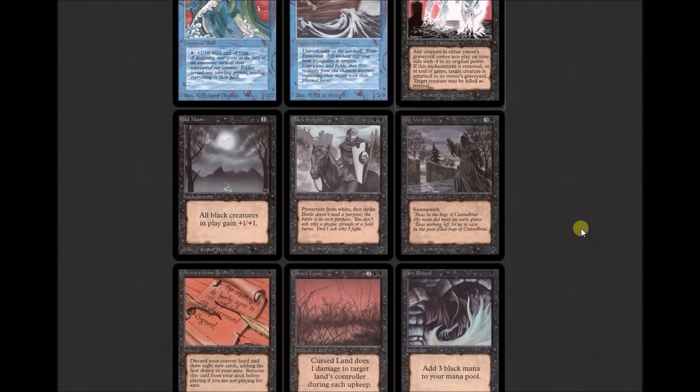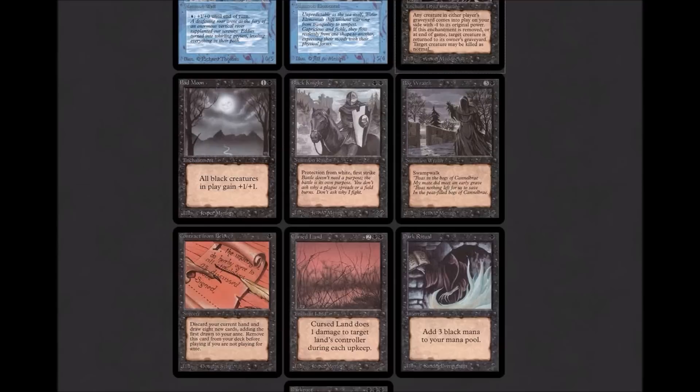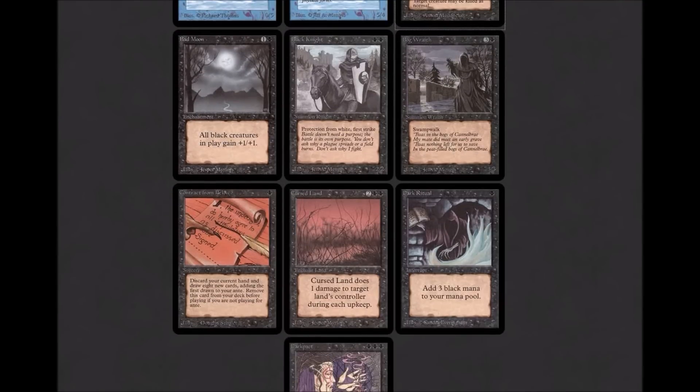Bad Moon: one colorless and one black — 'All black creatures in play get +1/+1.' It's interesting that it's one black and one colorless while Crusade is two white. Black Knight is part of the cycle with White Knight: two black, 2/2, protection from white, first strike. Bog Wraith is a 3/3 for four mana — a hill giant — with swampwalk, so it's actually a hill giant with an upside, but not super great. Contract From Below is one of the cards jammed in without testing just to get the art out there.